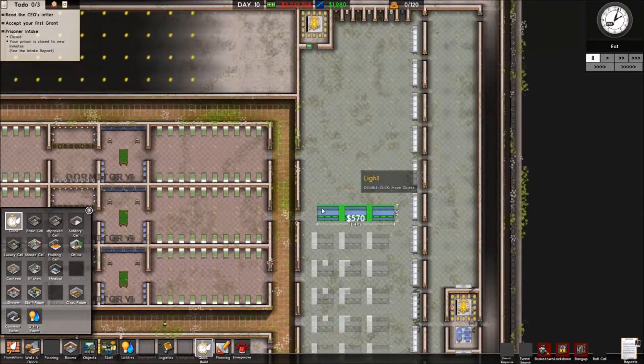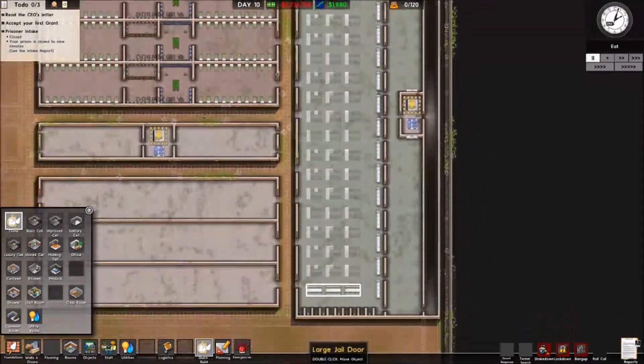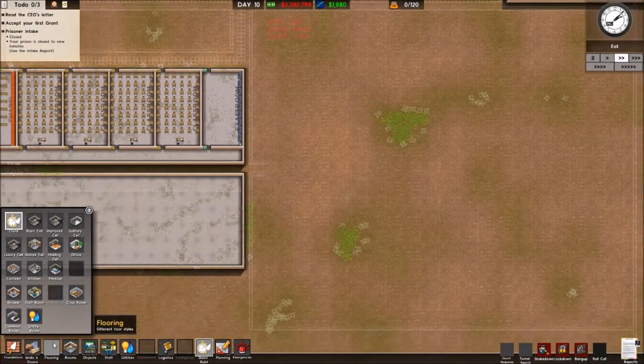We're also going to have another canteen on the other side, and more cells on that side too. I'm thinking prisoners will probably use whichever canteen is closest to them. That's all the benches in place, so we'll get that built. One thing we want to do in this episode is set up our protective custody area.